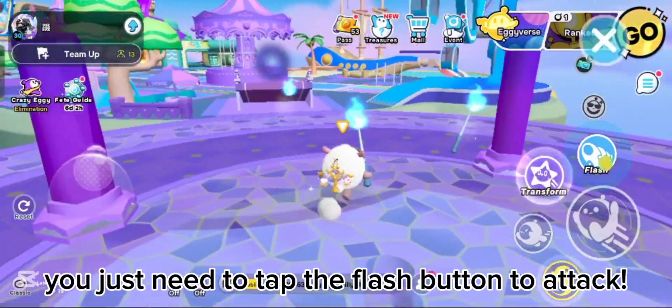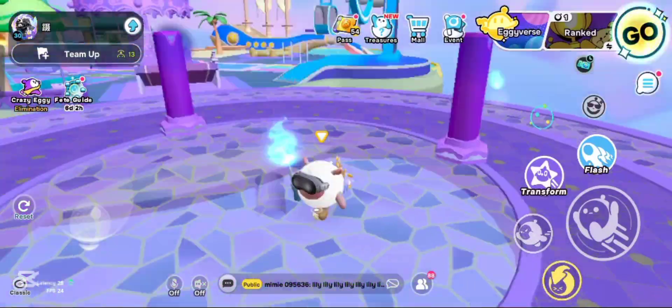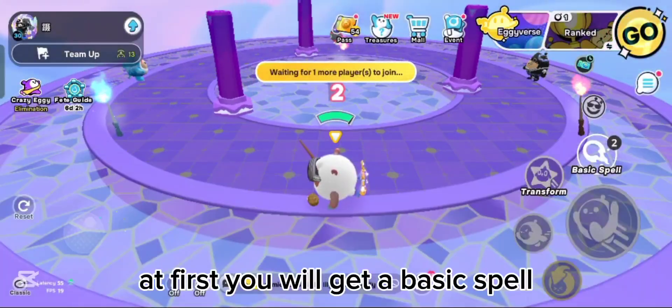You just need to tap the flash button to attack. At first you will get a basic spell.